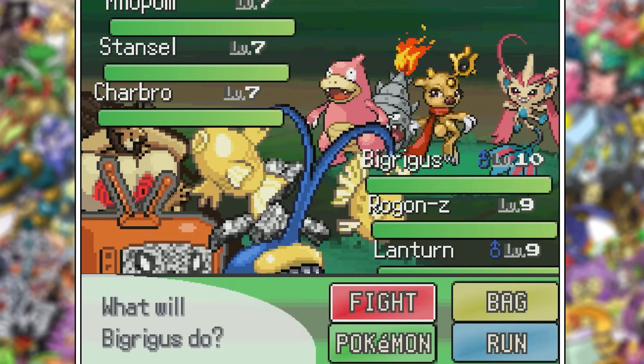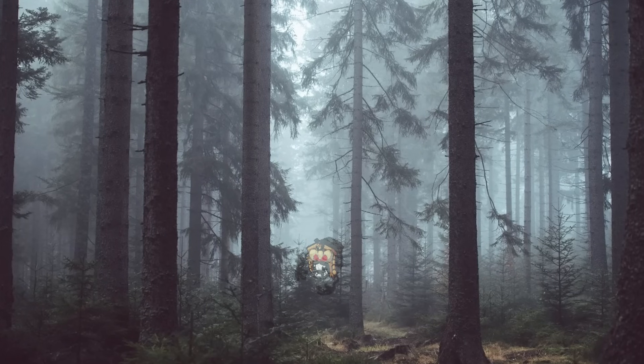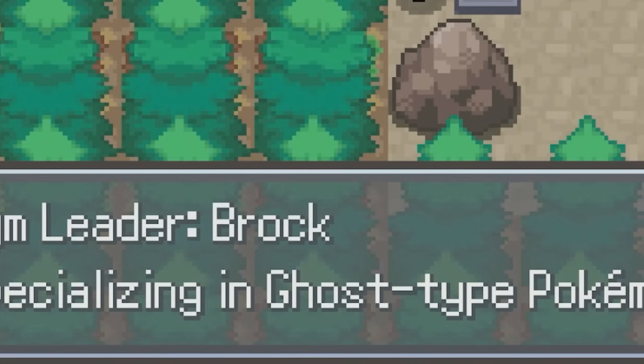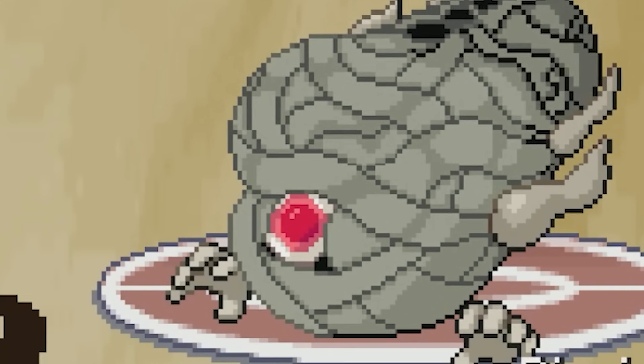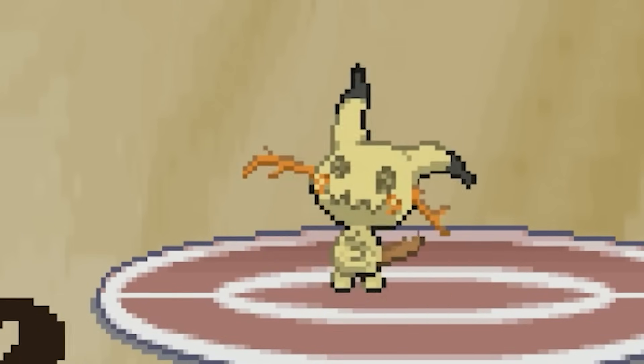Why the hell is the first bug catcher a triple battle? I bet he's shaking in his boots with these three out on the field. Imagine Big Regas staring at you from afar in a foggy forest — you could run, but he'd get you. How fitting: Brock is a ghost type gym leader. Let's see who has the spookier fusion. Not too shabby, but I think Big Regas still takes the cake — or in this case, your life.